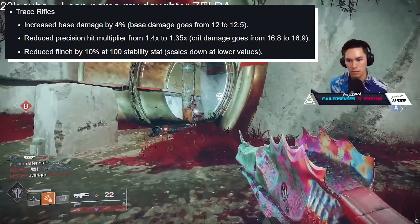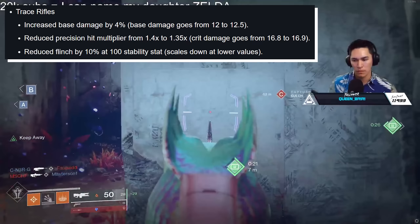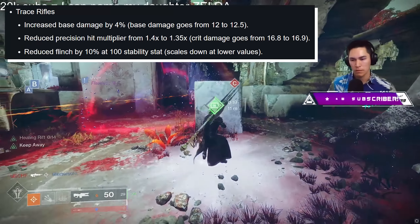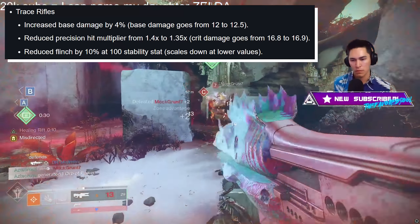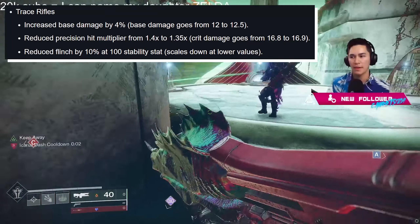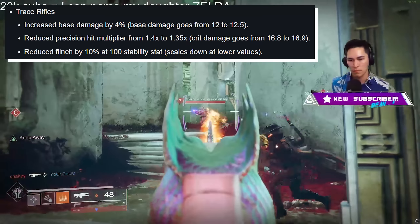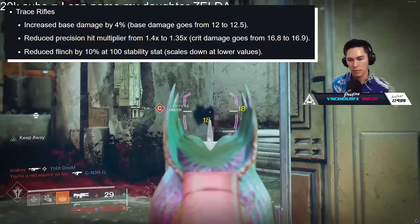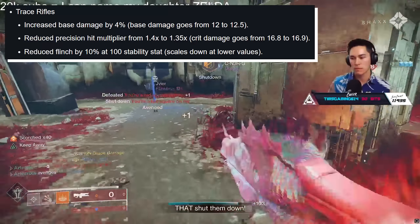Trace Rifles: Bungie increased base damage by 4% — from 12 to 12.5 — and also reduced the precision hit multiplier from 1.4x to 1.35x. Essentially, crit damage goes from 16.8 to 16.9. So not much is changing in optimal time to kill, but what is changing is the forgiveness. They also increased the effectiveness of the stability stat at reducing flinch by 10% at max stability, scaling down at lower values.